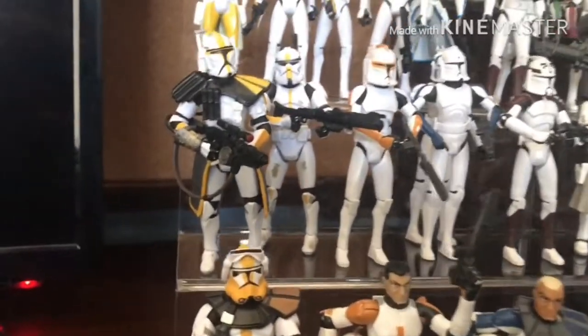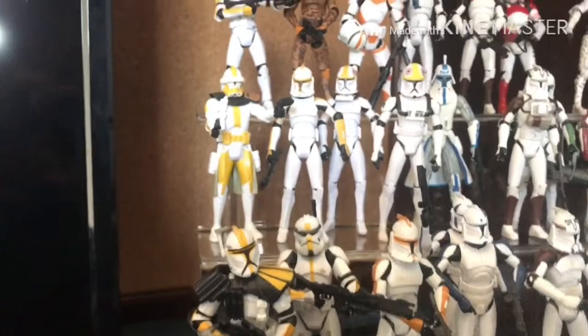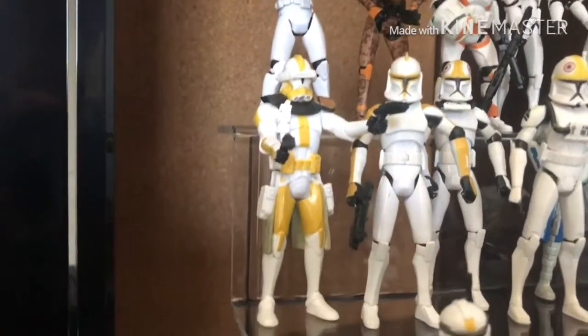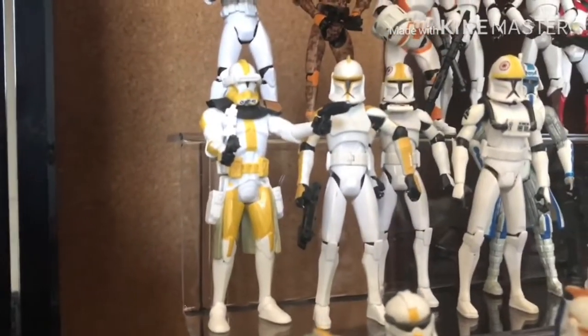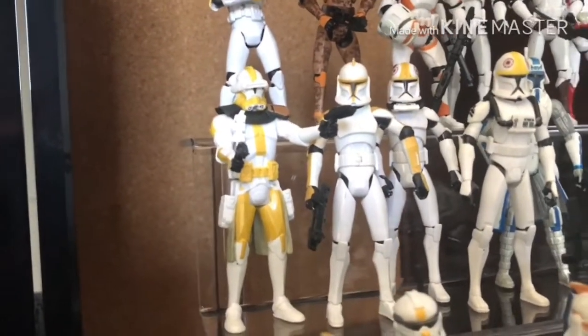Moving up, I kind of just put all the light yellow guys so they look like they could be in Bly's Legion, the 327th. Here's another Commander Bly, but this one just kind of sucks — it's 5 POA and the paint is missing a lot of important details. We'll talk about that in another video, maybe.